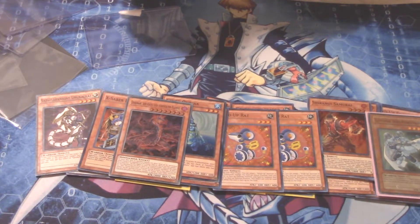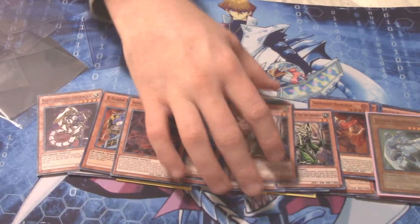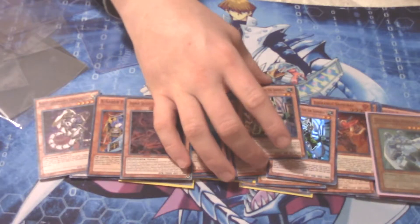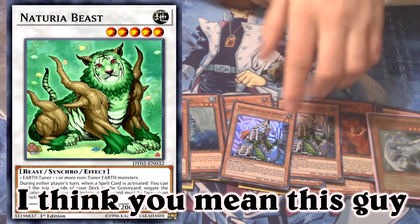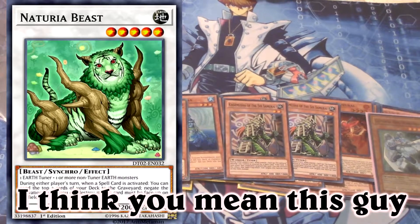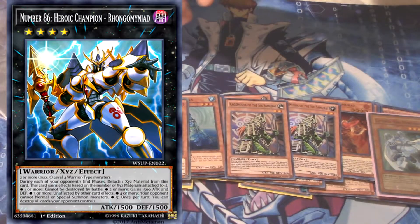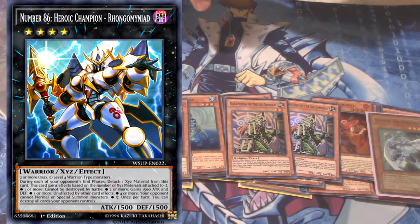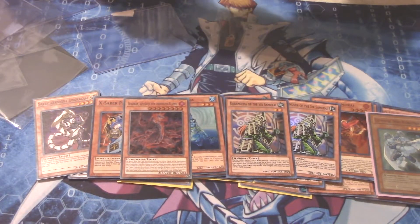I picked these up — I sold them off about five years ago — and that is two Kagemusha of the Six Samurai Super Rares. I recently picked up two more. Now I know people don't run this in the current Six Samurai build, but the way I like to play it, Kagemusha helps you go for Beast Barkion with Asceticism, and you do need it. I like it as a two-of still because Beast Barkion is too good not to run in Six Samurai. Yes, people try to build the big unstoppable board, but you should run one to two Kagemusha — it helps you make Shi En too.